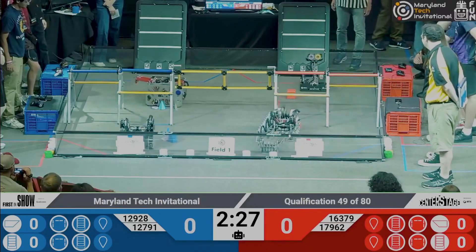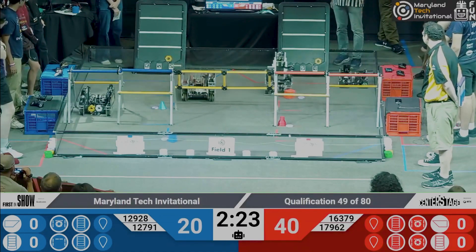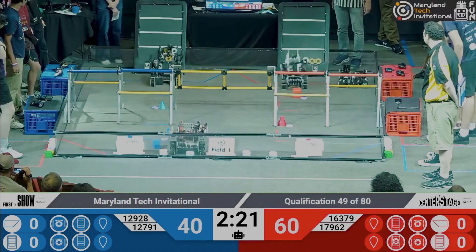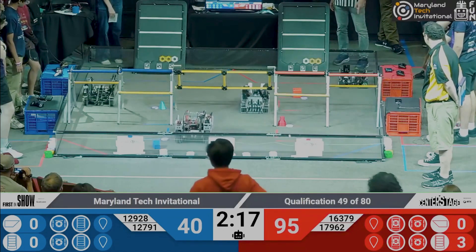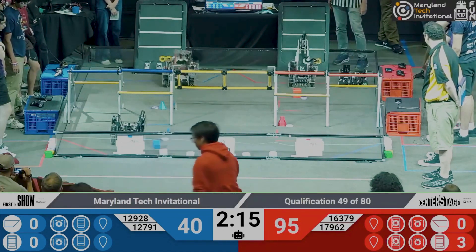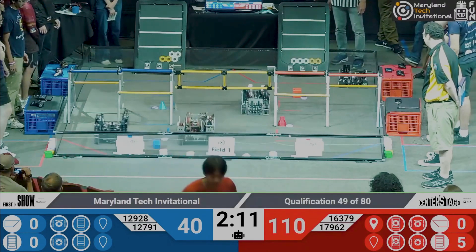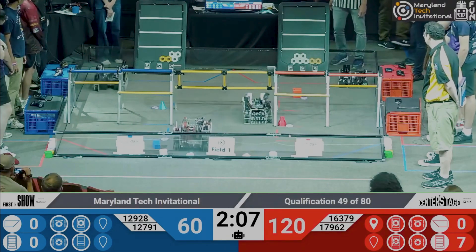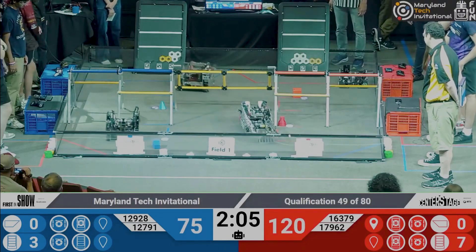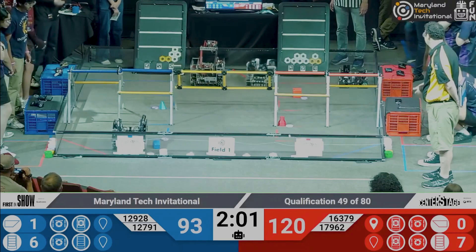As we begin the autonomous period, 16397 immediately going over with their 17-pound robot to place their purple pixel on the spike mark, and their alliance partners have scored their orange pixel in the proper randomization zone. Their alliance partners 17962 going to cycle more and more white pixels onto the backdrop. They have 5 pixels, going for another cycle for maybe even 7 pixels, and they get 7 pixels.